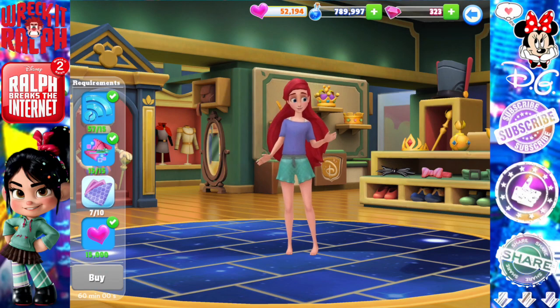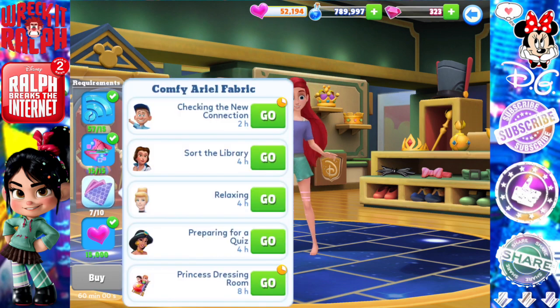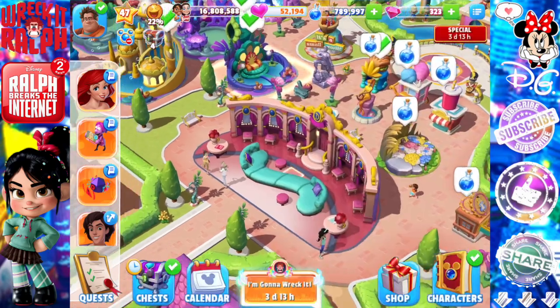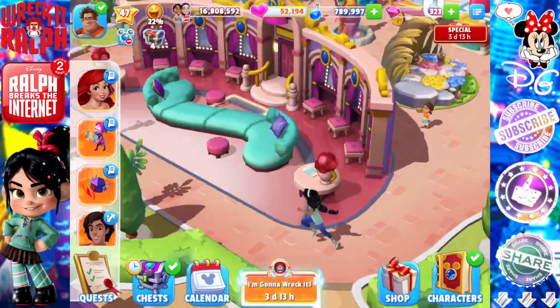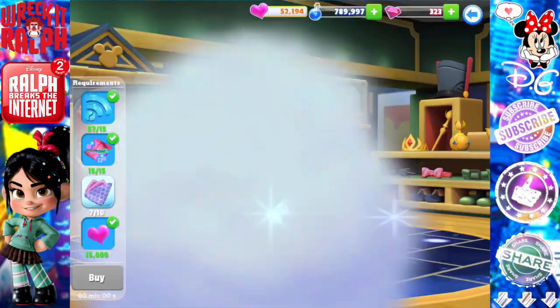Hi, it's Disneygirl back for another episode of my Disney's Magic Kingdoms game. Today I'm going to be continuing to collect for Ariel's comfy cozy costume. I am going to send out my princesses again to try and collect for her. I only need three more, so I should be able to get it in the next set of drops, hopefully.